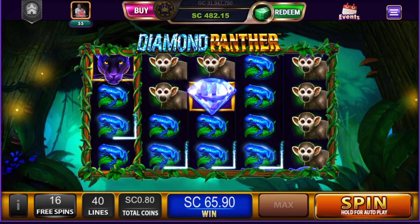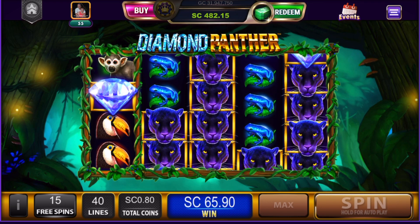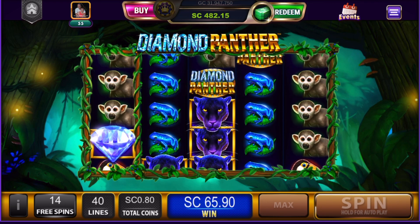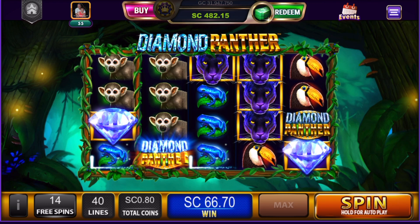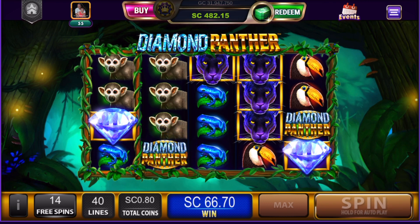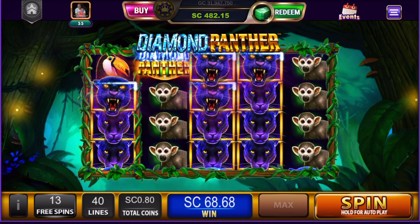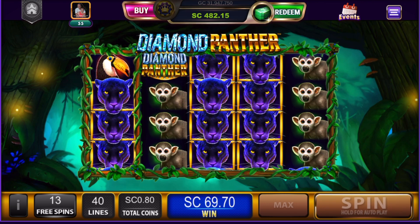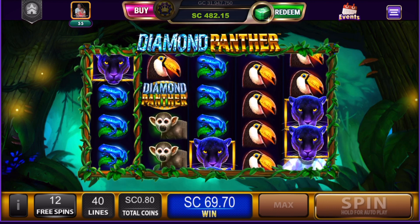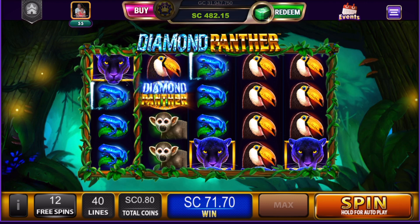It is slow in between spins. We got 16 spins so we should get a pretty good size bonus if I don't get too many dead spins. Come on panthers — I bet those panthers are the top paying symbol. We got some of them. We're up to 71.70, not bad.